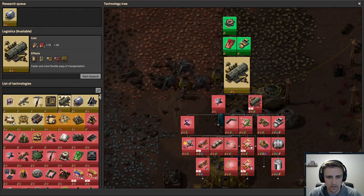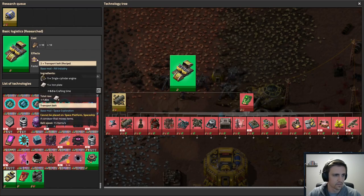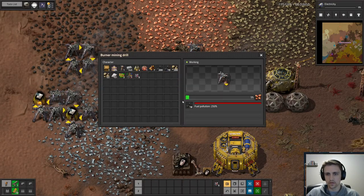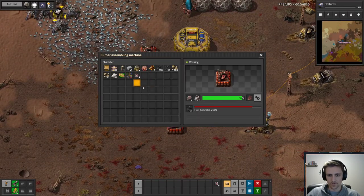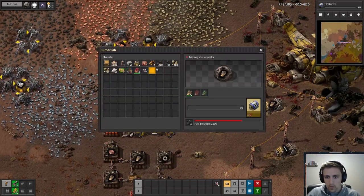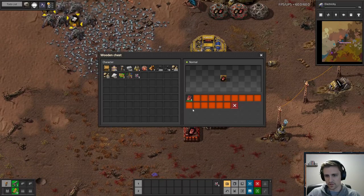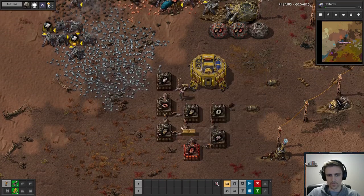I think that we are given one tech at the beginning, which is just basic belts. Thanks for joining the stream, Reganthian. Let's see — we'll just throw these in here, and we'll get that research started. This is super slow, but that's okay.